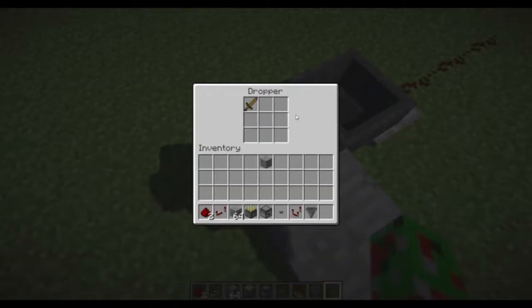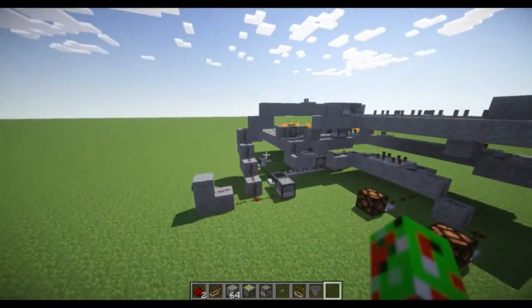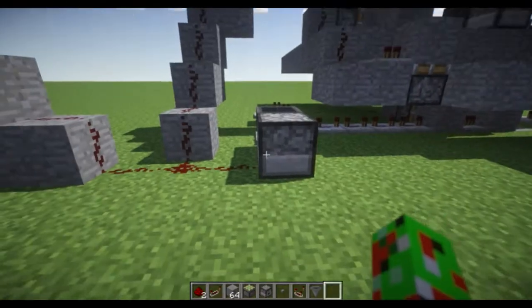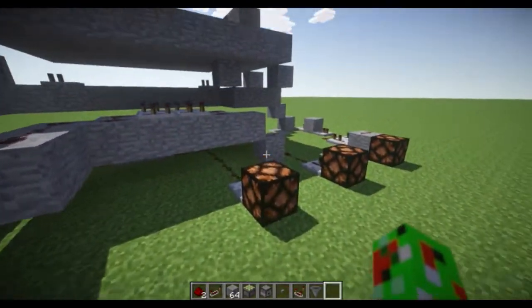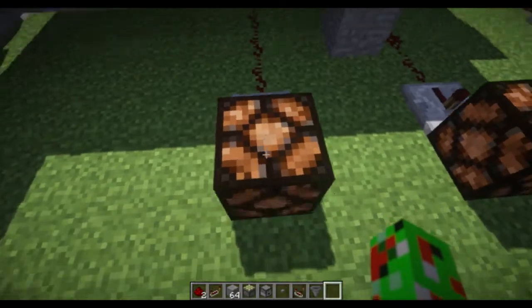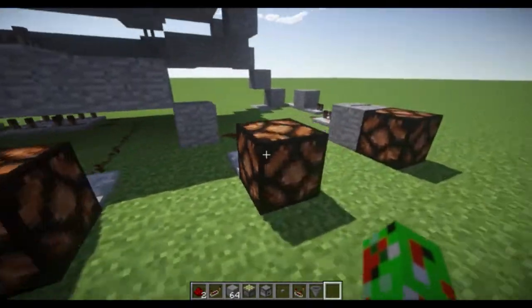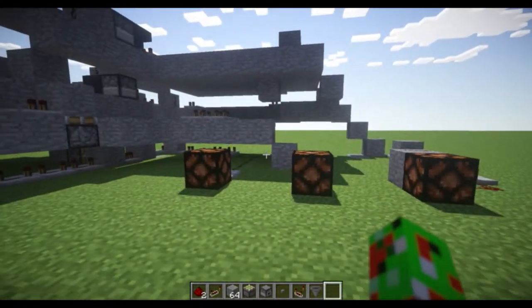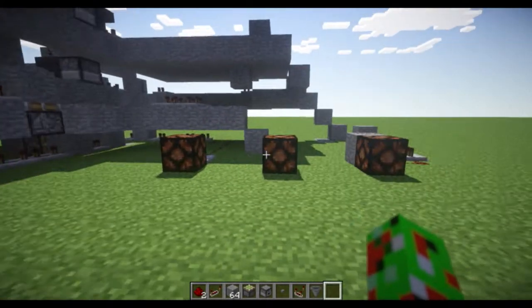And since it is a randomizer — this is randomized — what I have done for every single dropper here is put eight random items and a wooden sword. So it has a one-ninth chance for each and every lamp here — a one-ninth chance. That way it lasts a little bit longer, the randomizing, but it still is a random amount of time that it does get chosen.